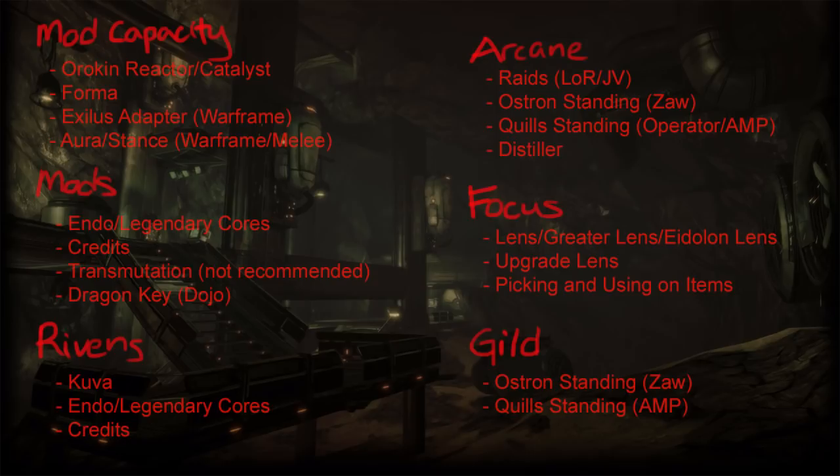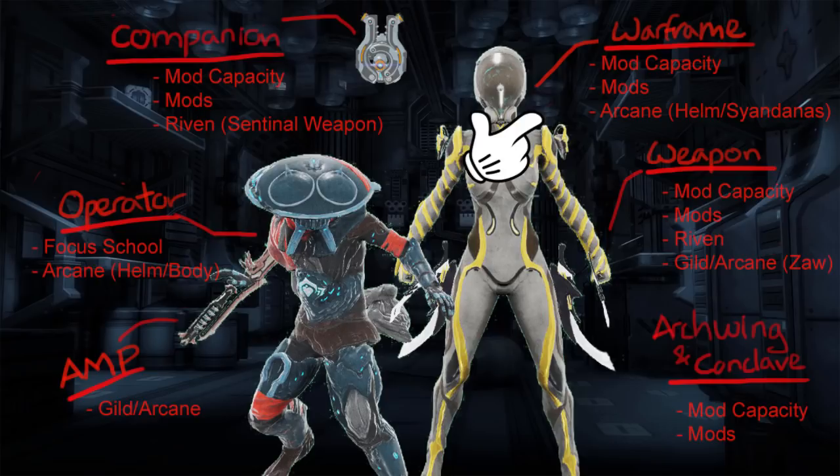First, we have the Warframe — which of course needs Mod Capacity, Mods, and also Arcanes. Next are Weapons. When I say Weapons, I mean all weapons in three categories: Primary, Secondary, and Melee — the ones you want for your endgame. Each one will require Mod Capacity, Mods, and Rivens, and if it's a Zaw for Melee, you may also need Arcanes for it.